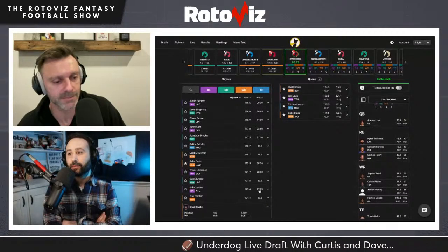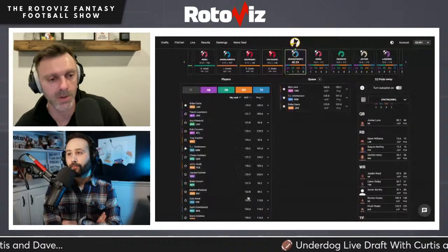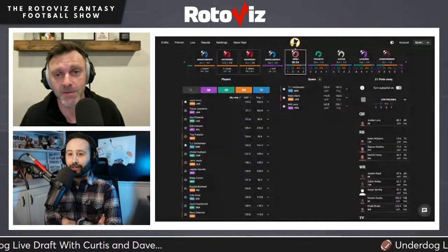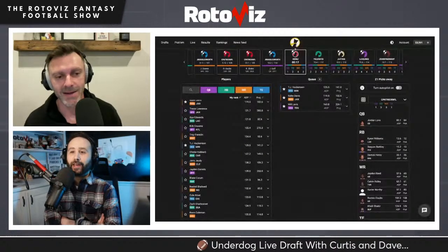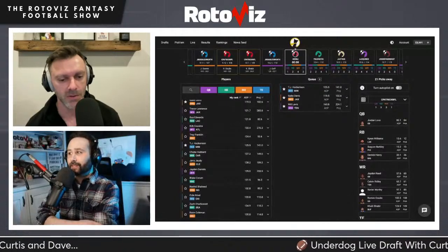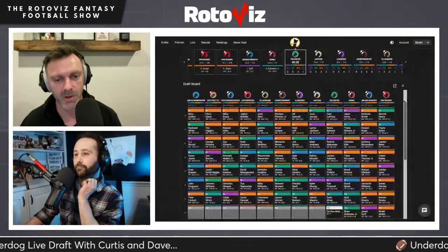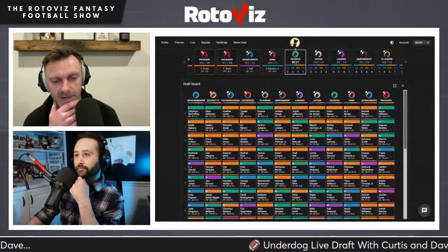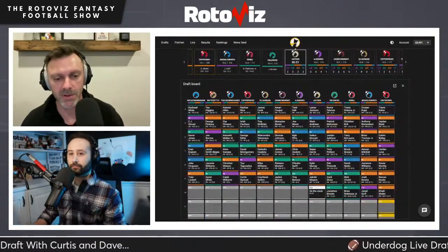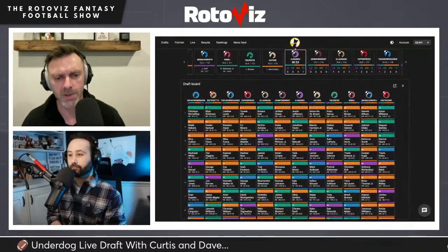They select Khalil Shakir. Reviewing the team through ten picks: Kyron Williams, Saquon Barkley, Derrick Henry, Travis Kelsey, Jayden Reed, Calvin Ridley, then Jordan Love and Xavier Worthy, followed by Romeo Dobbs and Khalil Shakir. They have the Packers stack with Love, Dobbs, and Reed — a hyper fragile build with three early running backs. They went early at QB and plan to grab two tight ends at the very end.